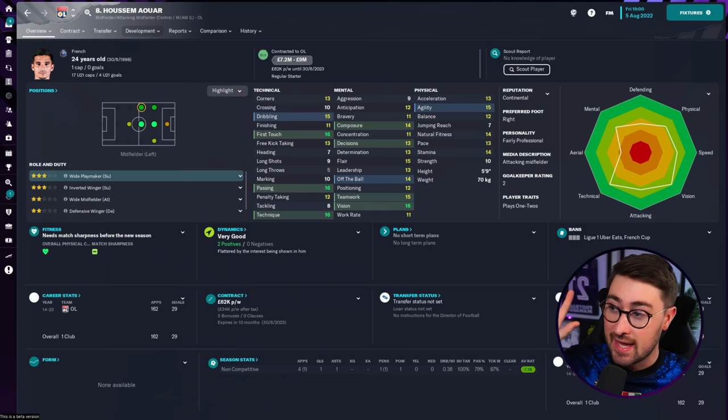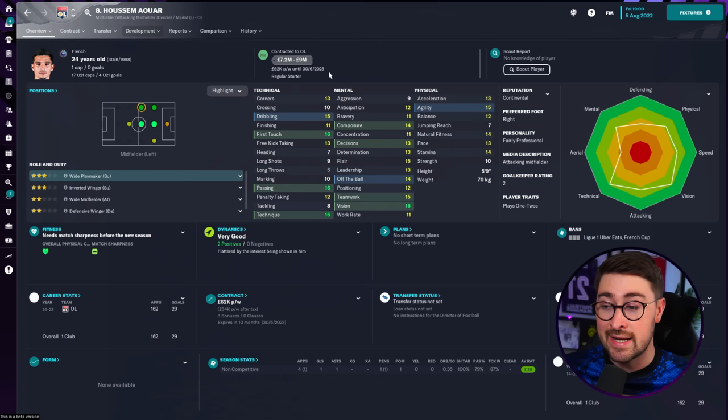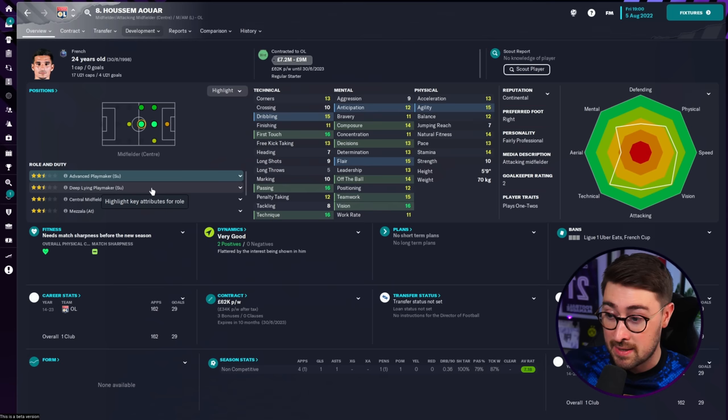Number four on the list is another midfielder — a player who has been a bit of a bargain for a few seasons now in FM. It's Husam Awar at Lyon. The fact that he's still at Lyon is maybe a little surprising. He was linked with a move to Betis in the summer, so maybe he hasn't quite gone to the heights people expected. That could be a good thing for us. You could potentially pick him up quite cheaply in FM23. His value is listed at £7.2 to £9 million, which is very gettable. His contract runs out in a year's time. He's on £62,000 per week, but you're getting a very good midfielder — great passing, technique, first touch, decent physicals and mentals. He can play a few different roles in midfield; maybe a deep-lying playmaker for me.